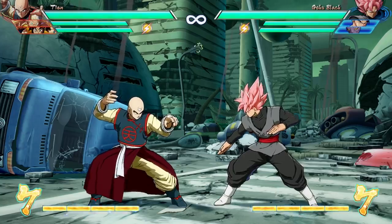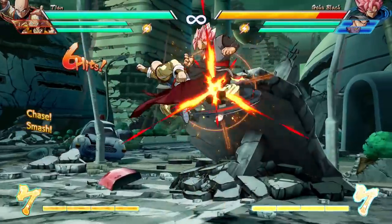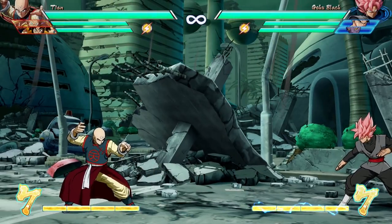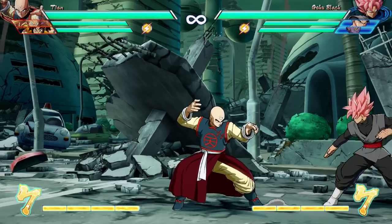We're going to start out with Tenshinhan, who is pretty standard as far as Dragon Ball FighterZ characters go. He has a 1-2-3 string into ball bounce into the standard 1-2-3. A lot of characters like this exist in the game, but there are some variances. Some things get a little different for Tenshinhan in terms of his specials.